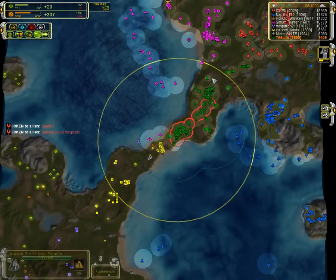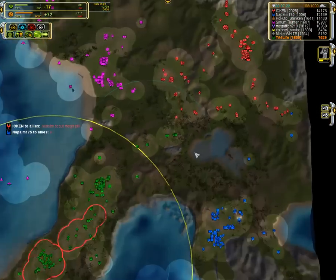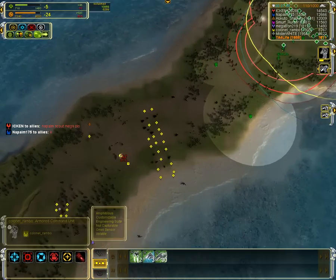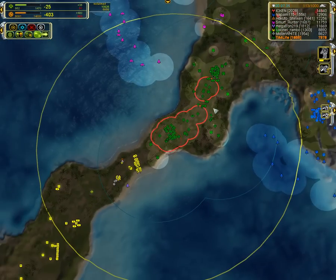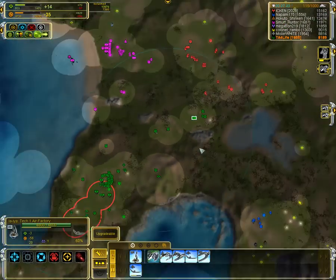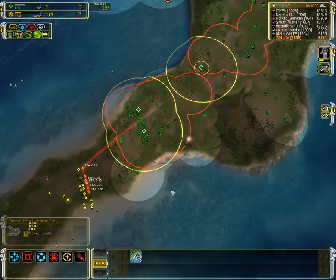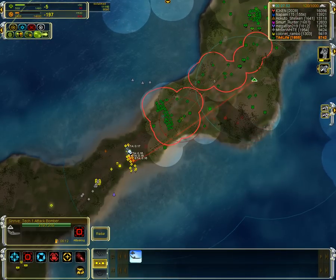One advantage I have: he's not using any engineers to get his ACU upgrades. I'll use three, so I'll get those much faster. Of course, at this point I might power stall — whenever there are power problems, it's good to pause that factory, and maybe I'll have to pause a little more factories as well. Grab my artillery, do a little harassment. And really, at no point in the game should you neglect helping out some units — always doing something.